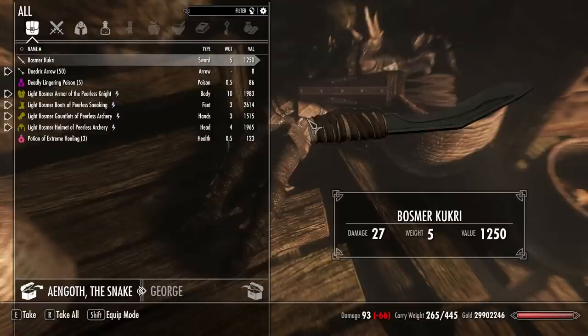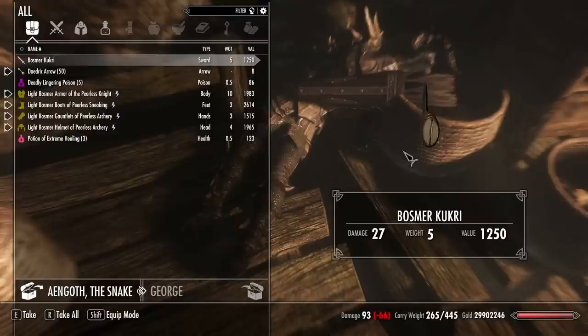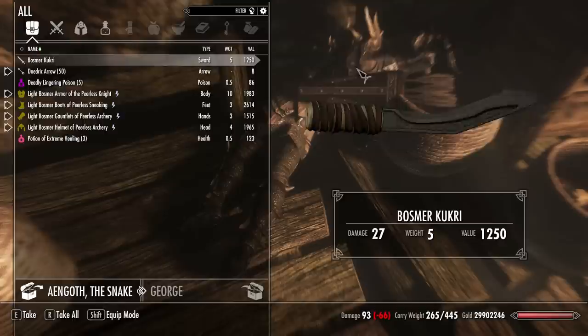The inventory model is a bit big because it covers up part of the menu, but I like the design. I like the detail — the leather wrap around what looks like a wooden or bone handle. It's hard to say, because according to lore, Bosmer aren't supposed to use wood from living trees, so they have to use it from dead trees. Actually, I'm not entirely sure I'm getting that right, so don't necessarily listen to me.